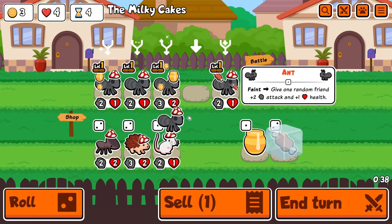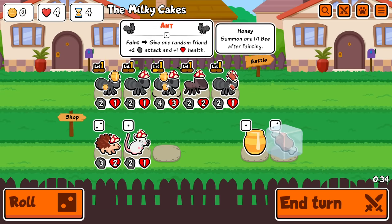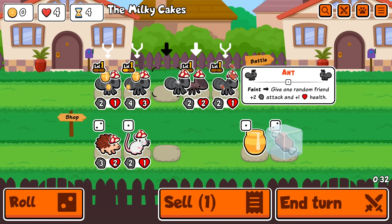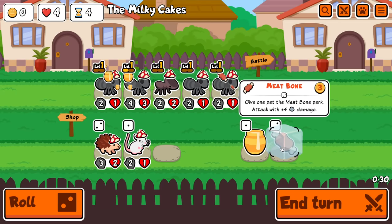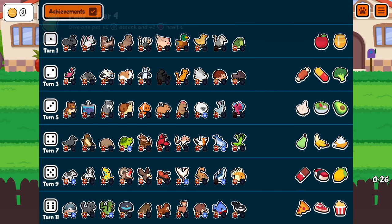There we go. Stack you into other large ants. Buy this — doesn't really matter where it is as long as it's not right at the front. And then yeah, give this a meat bone next turn, and then I can try and buy sell owls, maybe pill blobfish.